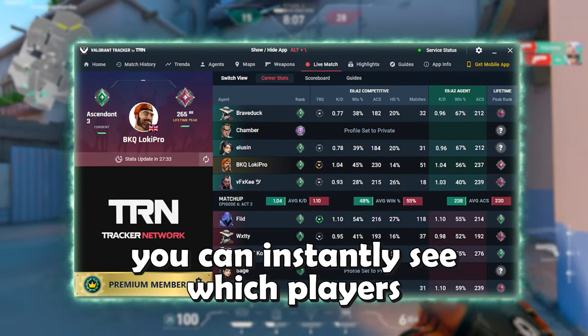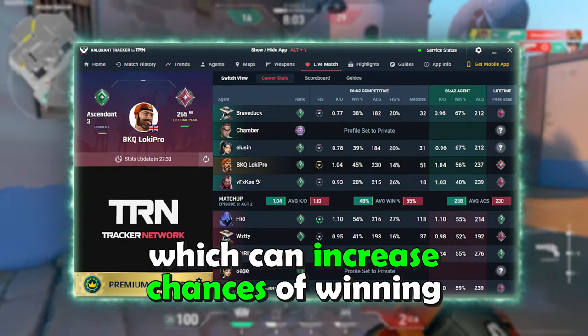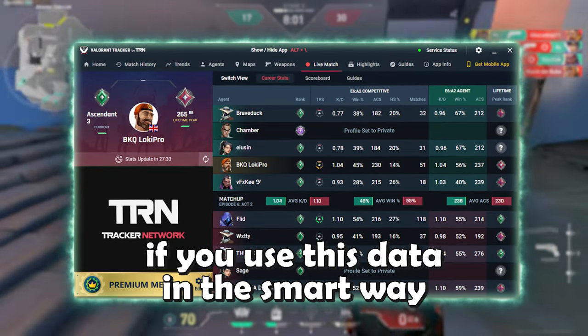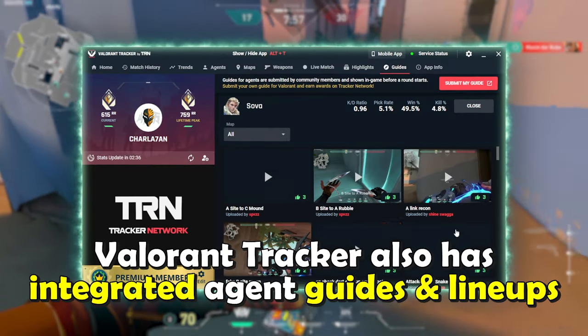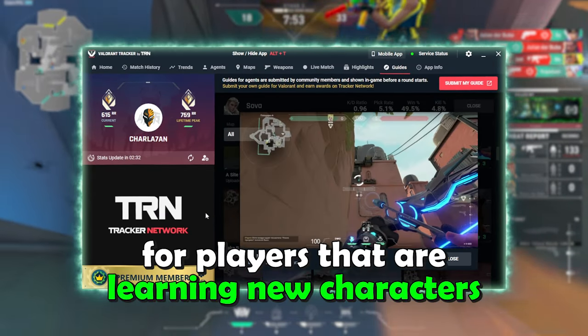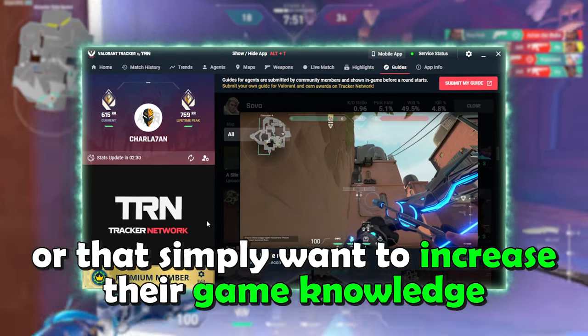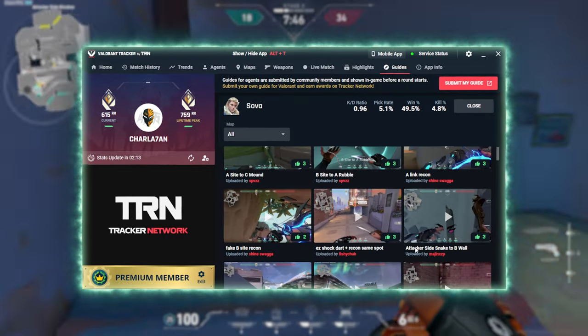This software is also extremely useful to analyze your teammates and enemies during your live games, because already at the start, based on these statistics, you can instantly see which players are the weakness of yours or the enemy team, which can increase your chances of winning if you use this data in a smart way. Valorant Trekker also has integrated agent guides and lineups that can be extremely useful for players that are learning new characters or that simply want to increase their game knowledge while they're actually playing.